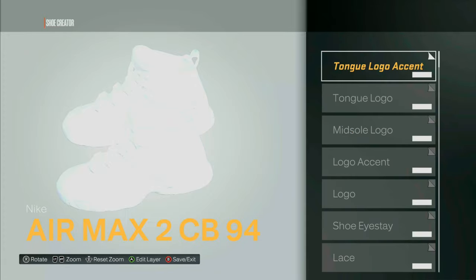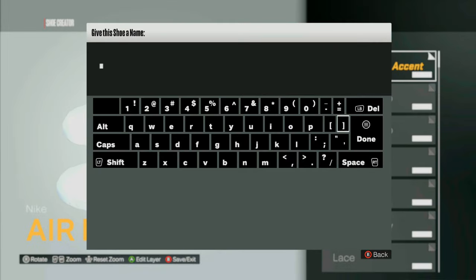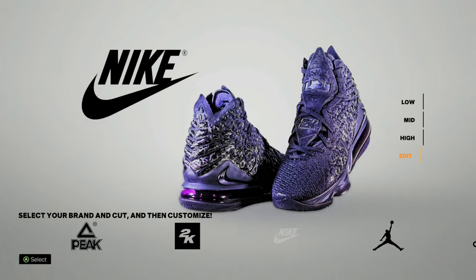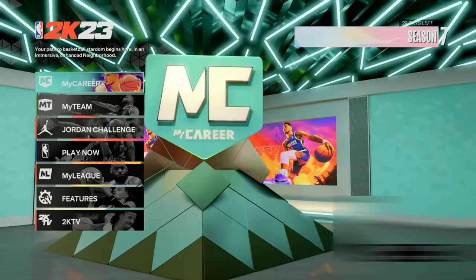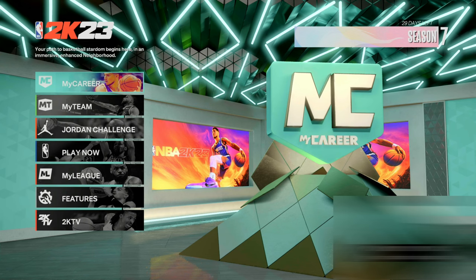I did an all white shoe. After you guys make your shoe, you want to go ahead and back out and hit yes to save this shoe. Remember the name that you save it under and also remember the brand — I did Nike and I'm going to name the shoe 'white.' Once you do that, go ahead and load your player into the neighborhood, then go to the area in the neighborhood with all the stores.